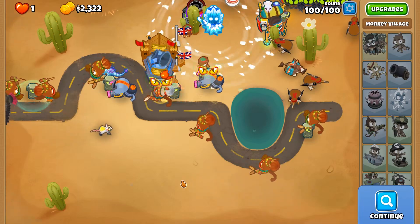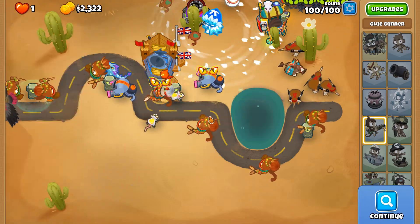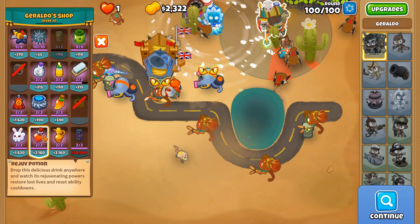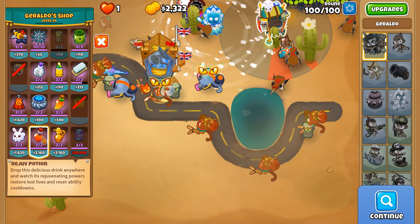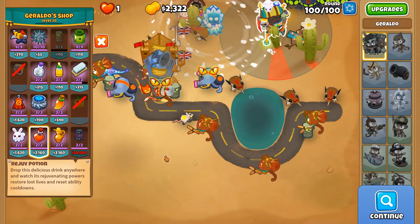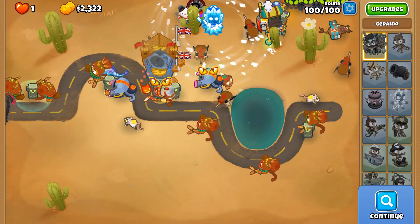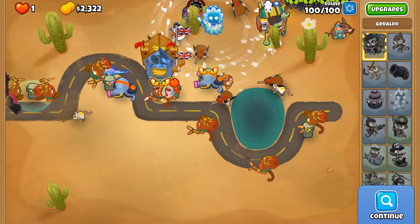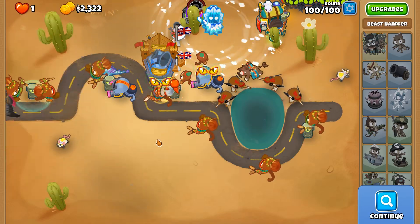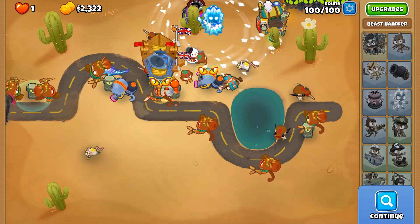I made it more difficult for myself by buying Relentless Glue. If I didn't do that, I would be able to use a Rejuve potion just after using the Spike Storm. Also, Call to Arms should have been unleashed earlier in round 99 so I'd have it available at the start of round 100 — use Call to Arms, then Spike Storm immediately, then Rejuve potion, then do the same again.